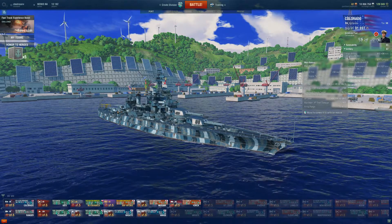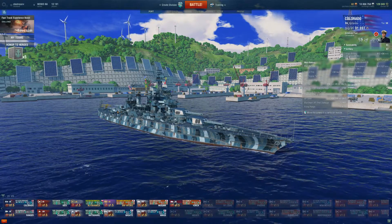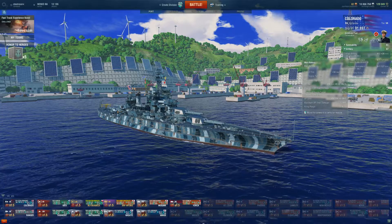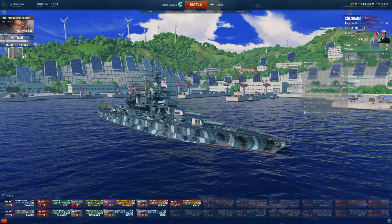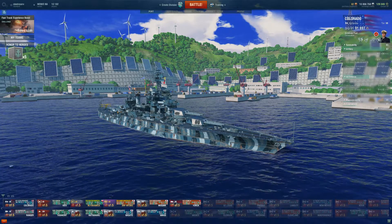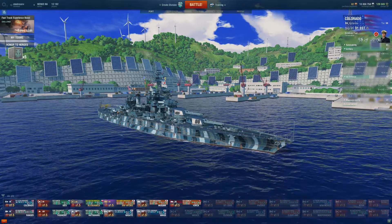Look at the HE though — the damage isn't high but the 36% chance to cause fire could be really helpful in those high-tier matches where there's no chance you're going to get many penetrating citadels on opposing battleships like Iowas. Next, the AA: 56 rating. To put that in perspective, that's like Cleveland AA — still really good.